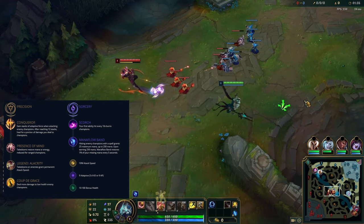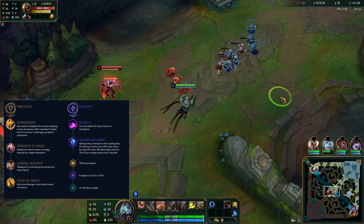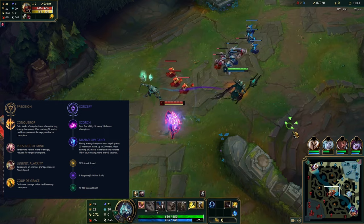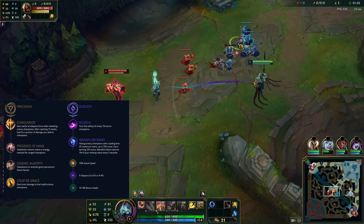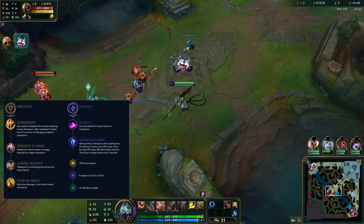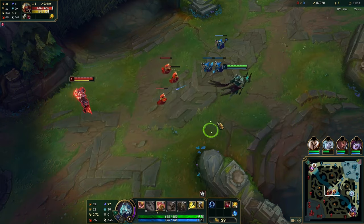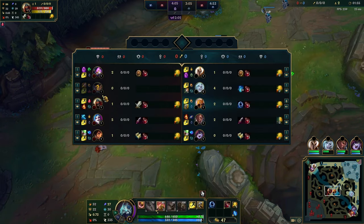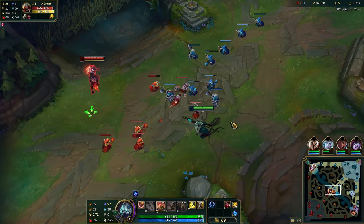We're playing Azir vs Zed, running the standard Conqueror page with Scorch and Manaflow for lane, scaling HP, and looking for a lot of all-in angles. With Conqueror, it's a very easy way to play Azir — your goal in lane and in teamfights is to stack Conqueror first before you dash in. That dash does a lot of damage because you've got that bonus AP, and then when you ult after getting 12 stacks you get a massive heal as well.